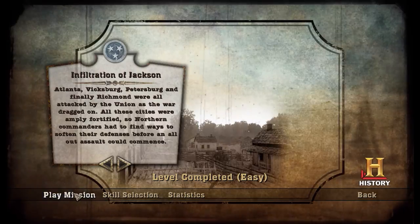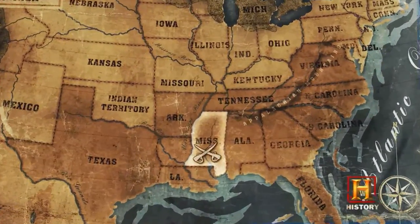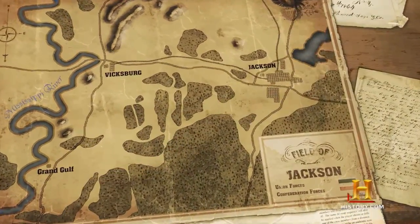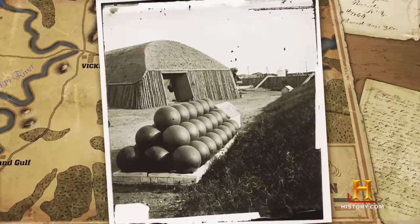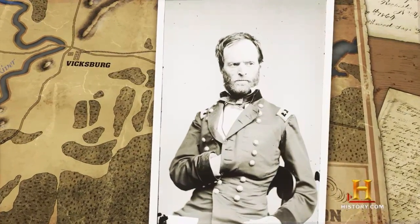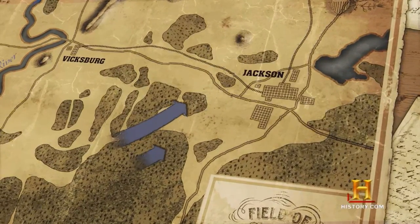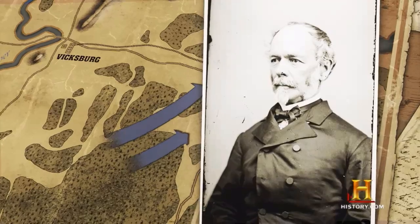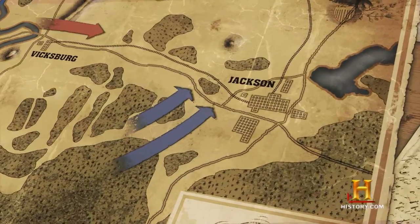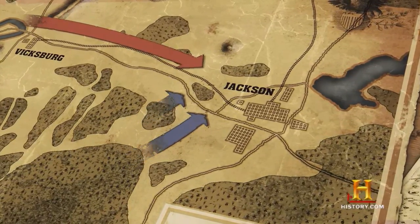I'm going to try something different with the skills here — going all damage, no regen. Jackson was not only the capital of Mississippi, but also a major manufacturing center, supplying the South with much-needed materials of war. Two corps from the Union Army, under General Sherman and McPherson, marched against Jackson, intending to cut off the city and its railroads from Vicksburg. Southern General Joseph Johnston was ordered by the Secretary of War to proceed at once to Mississippi and take command of all forces in the field. The Mississippi capital must not fall into enemy hands.